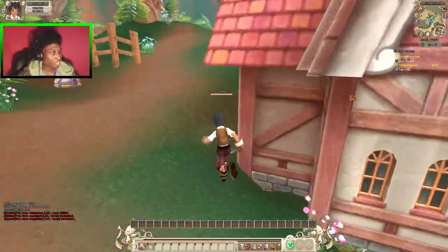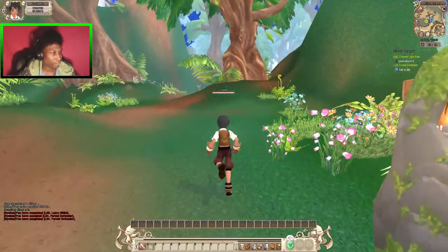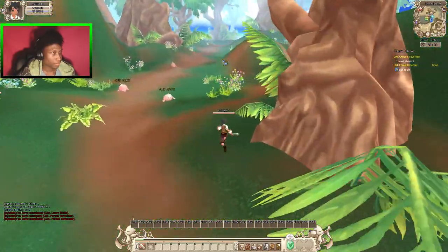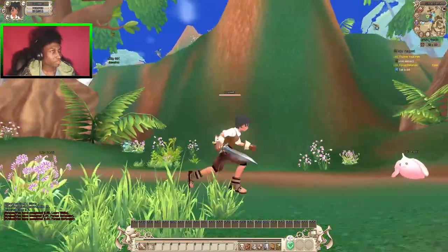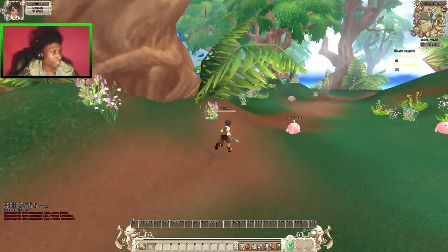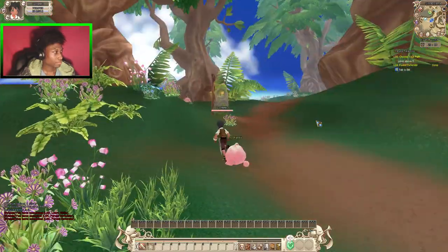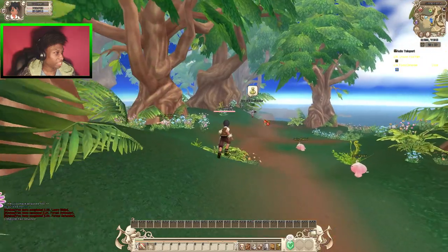Seems like the tracking got really weird in this game. The map still looks pretty good. The dragons are up there and the deer should be down here. Man, this game brings back a lot of nostalgia.